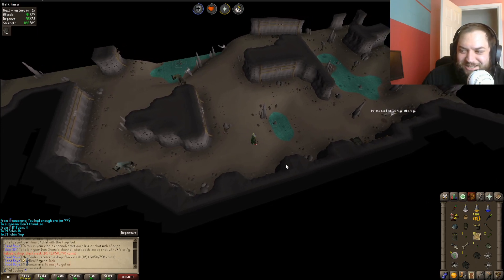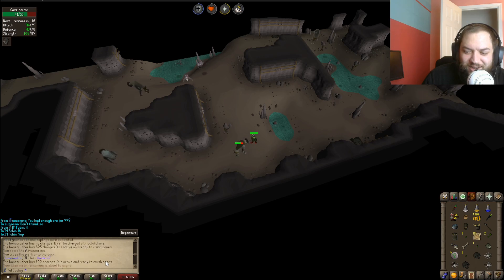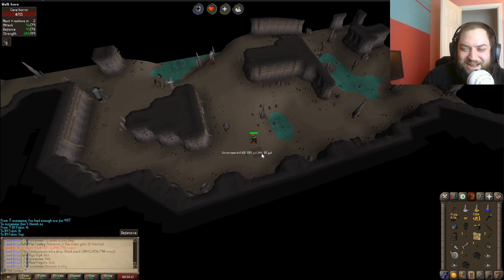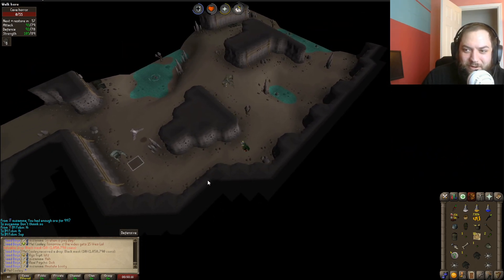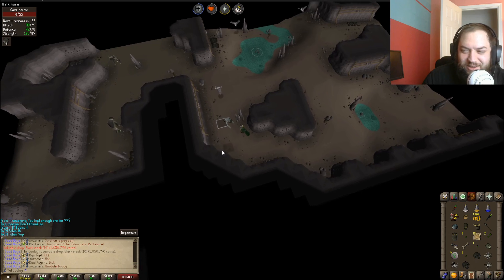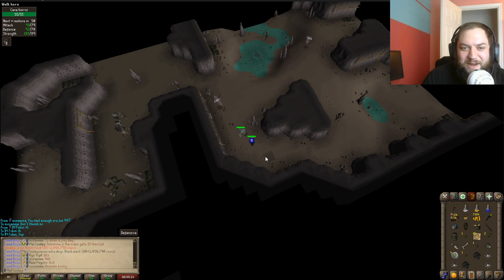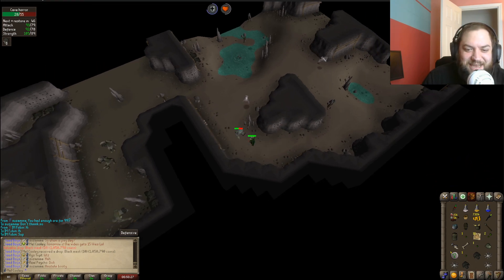I had to record this - I got a black mask, then another black mask, then another black mask. Three black masks on this task! I don't need them. I think I'm gonna put at least two of them in the coffer. Just pumping out black masks - easy game, easy escape.